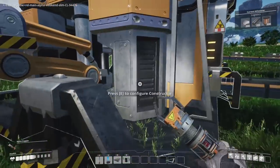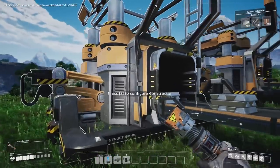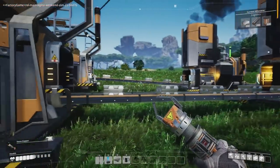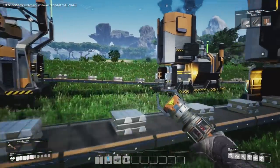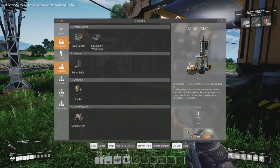What was that - little crab things? Do we do the copper first? One smelter is one constructor, so we're going to need another constructor or two to make the things.